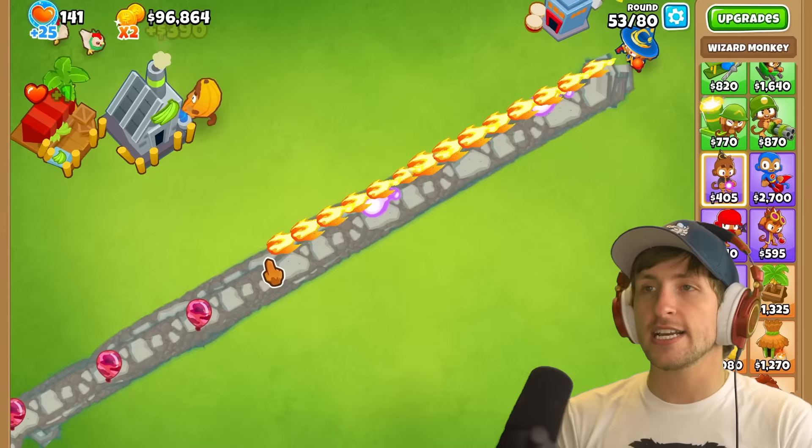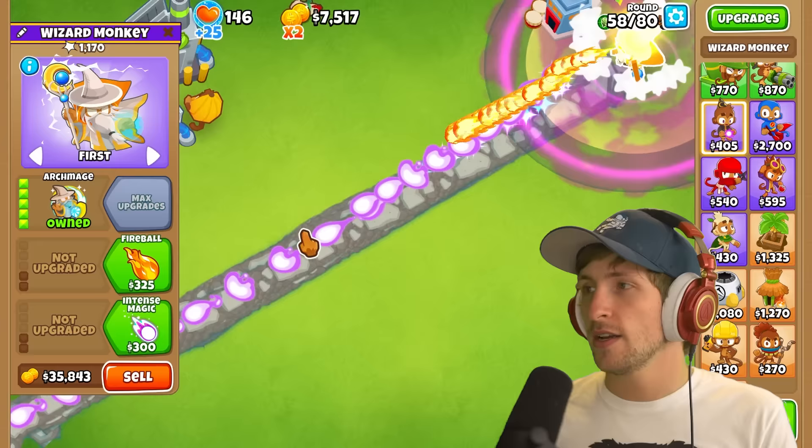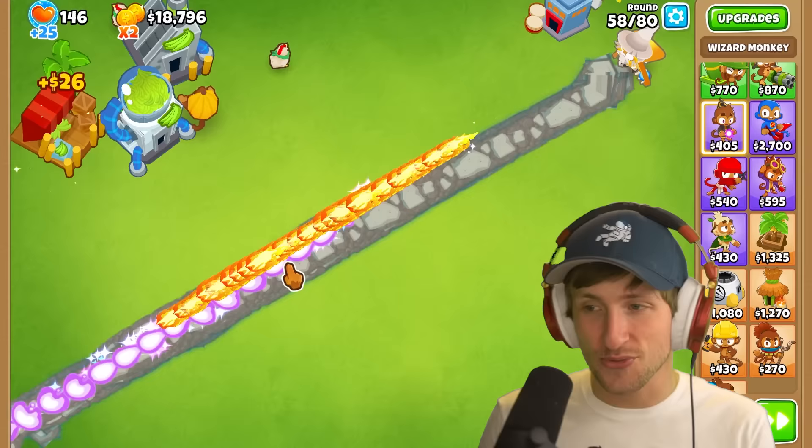I feel like I'm learning a lot about Bloons right now. Phoenix just works as Phoenix normally does, so that's nothing too exciting. Archmage, on the other hand - let's see how Archmage works. Oh my gosh! Archmage has been super good when we've done past tests like this. This is really good. Let's do intense magic - I guess monkey sense, but I guess that doesn't even matter.